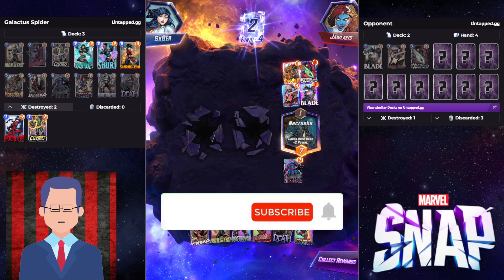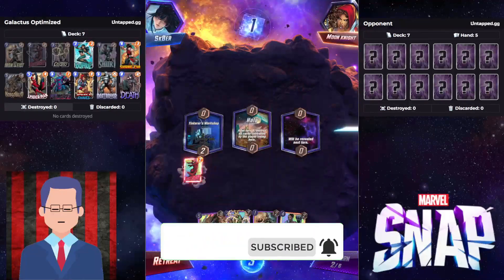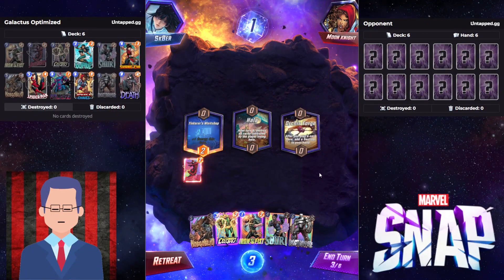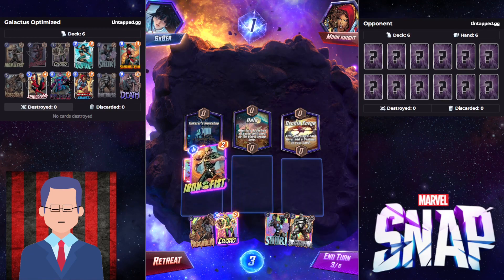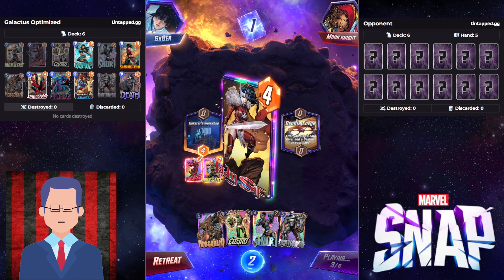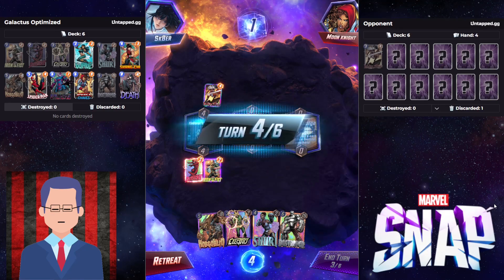Now let's move on to the next victim. Getting Daredevil down is very important because you will know exactly what to do on turn 5. Daredevil just spies on the opponent and you get a read on what they are going to do, and then you can act accordingly. Which is why Daredevil is just so awesome.